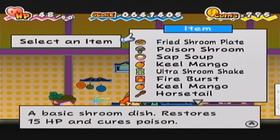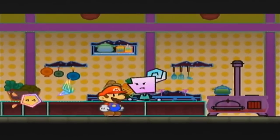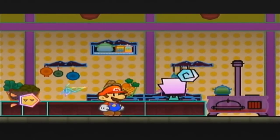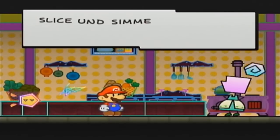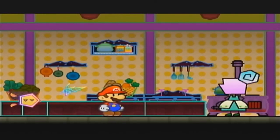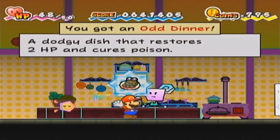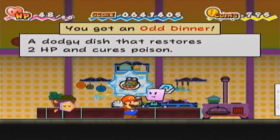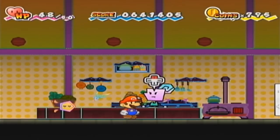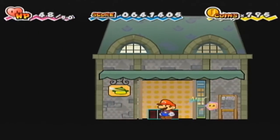I feel like we have another bad recipe coming, because we're gonna use a Fried Shroom Plate with a Poison Shroom. The Fried Shroom Plate is just a Shroom Shake from Saffron. So yeah, this is gonna be another bad one. Here we have the Odd Dinner - a dodgy dish that restores 2 HP and cures poison. It doesn't seem that bad - not great, but it does something.